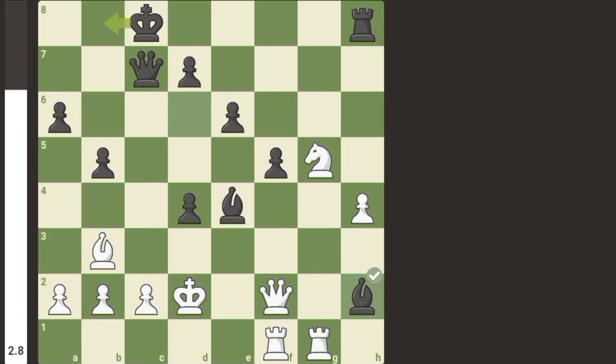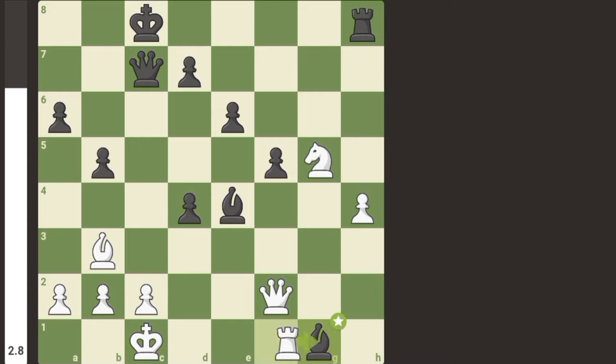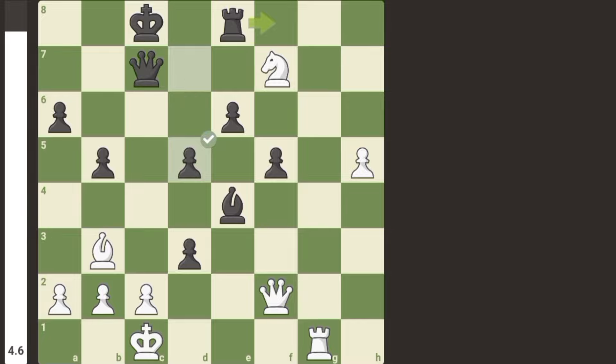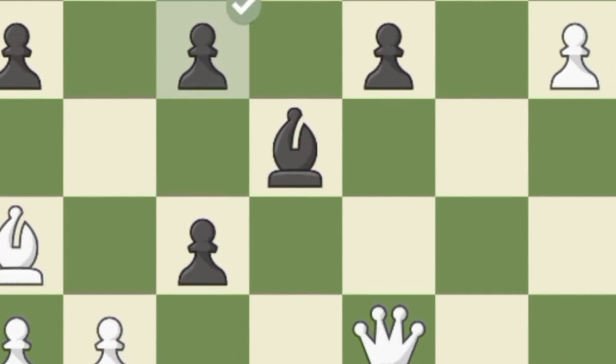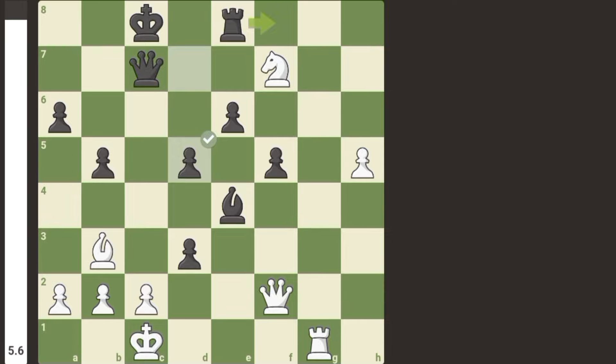Bh2 trapping the rook. D5 attacking the knight — to where can the knight go? I guess nowhere, because Stockfish here played a brilliant move: h6.